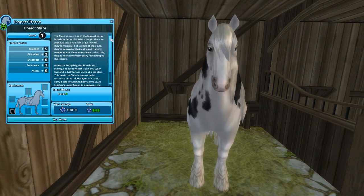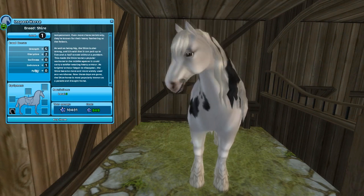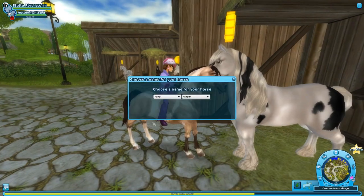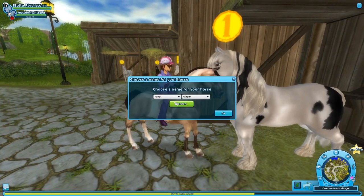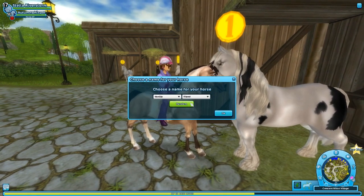We do have enough Star Coins, which is always wonderful. And they have five Strength, two Discipline, and one Endurance. Now let's go ahead and buy this horse and name her. I have no idea what I'm going to name her, so we're going to figure that out.